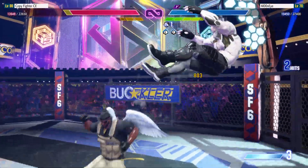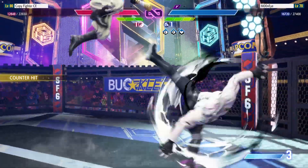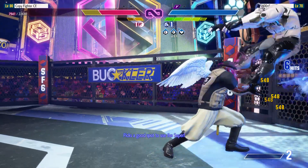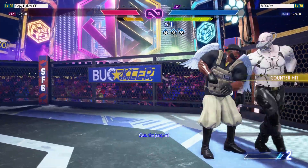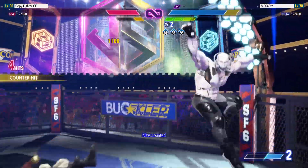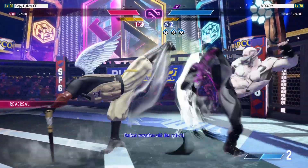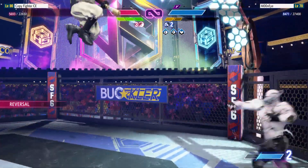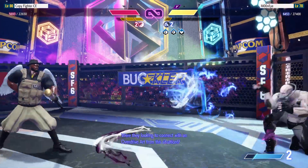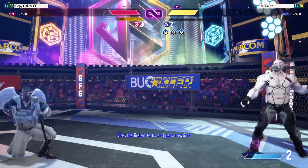They're in the corner now — no running away. It's a good spot to use a super. Gets the jump in. Nice counter. Jumps in. Perfect execution with the anti-air. A dire ball pressure — were they looking to connect with an overdrive arc from this situation? Uses the fireball to try and get a reaction.